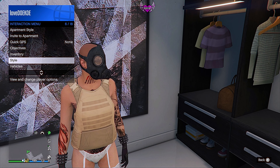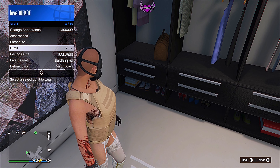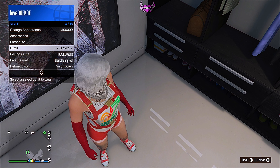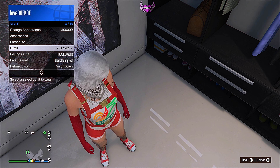Open up your interaction menu, go to style and choose the same outfit a couple of times. If you don't see her head glowing, just go right, left, right, left and do this for about 20 seconds.